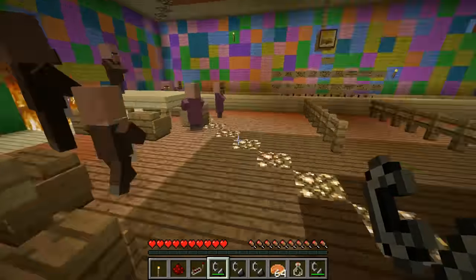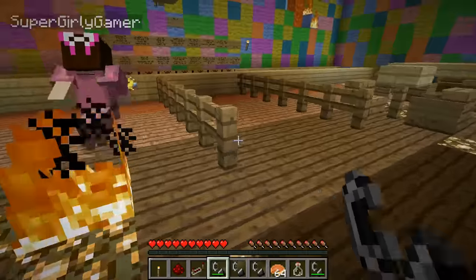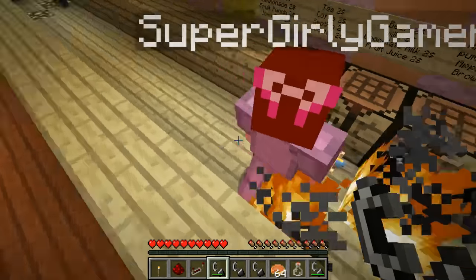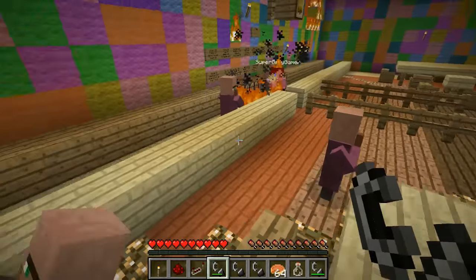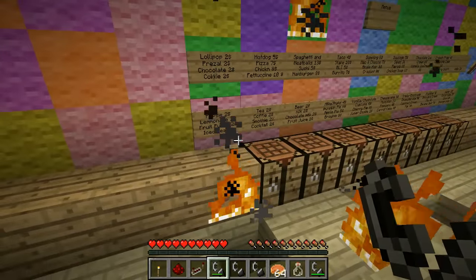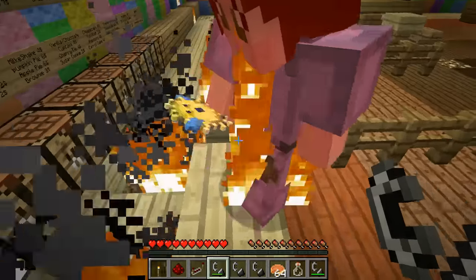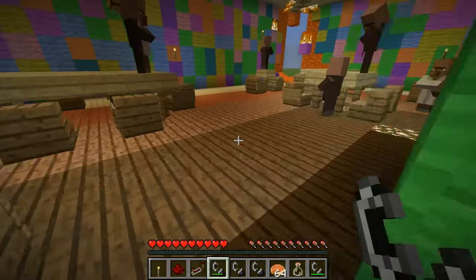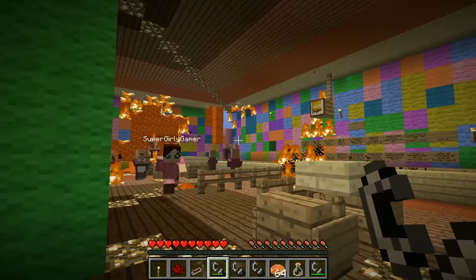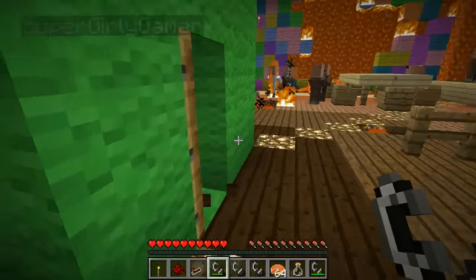I'm gonna blaze this — this is what I do! The four villagers are on fire! There's food over here — delicious! Let me read the signs: we got lollipops, pretzels, chocolate cookies, hot dogs. Oh there's sushi for five bucks! I'm gonna get E. coli or something from cheap sushi — this place is quite the deal, it's gonna kill you.